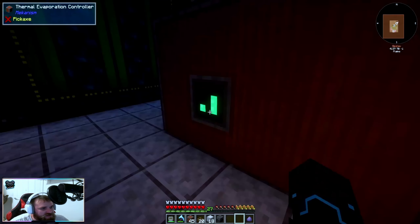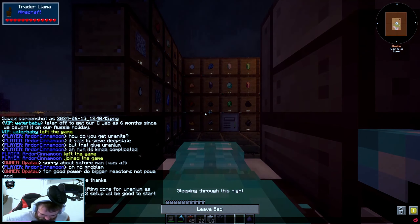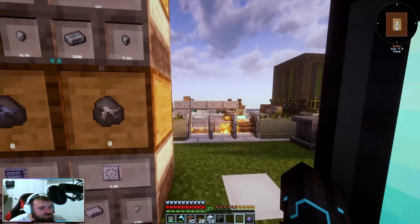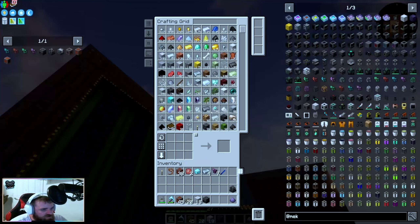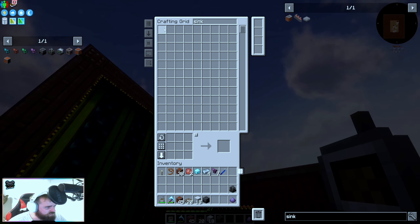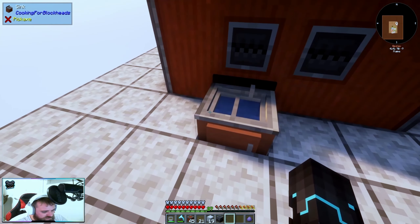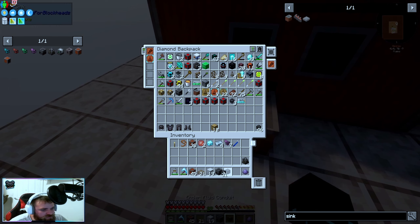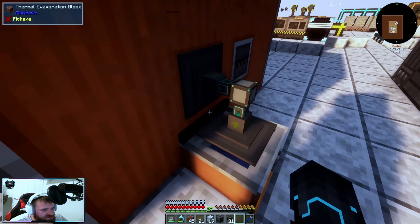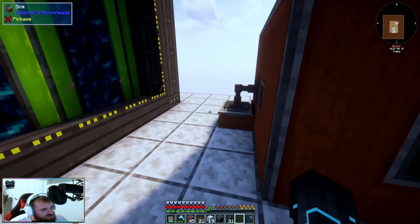Now we've got the heat sorted, our next item is water. We're going to try the ultimate kitchen sink. If that doesn't work, we'll have to do a water pump with an infinite source and then use a universal pipe. We don't have one — okay, we see our red kitchen sink. Boom. We're going to put this in here and use fluid conduits — extract always and insert, not extract. We're getting water but not fast enough.